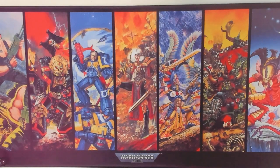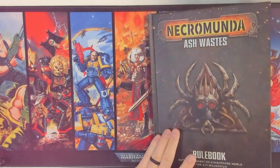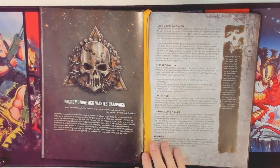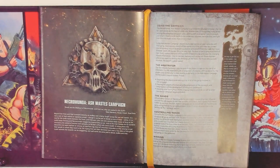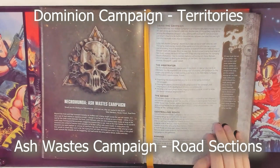Let's take a look at what Games Workshop says is an Ash Wastes campaign. Here's the Ash Wastes rulebook. An Ash Wastes campaign is similar to a Dominion campaign in many ways. In a Dominion campaign, you fight over territories. In an Ash Wastes campaign, you fight over road sections.